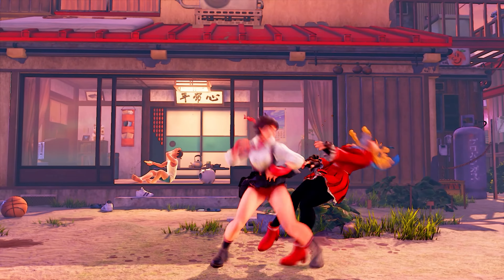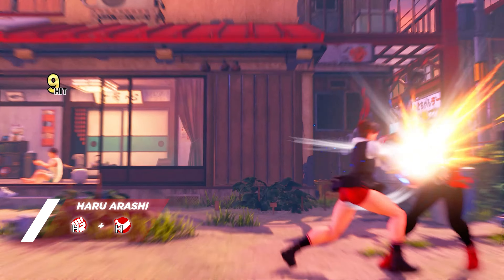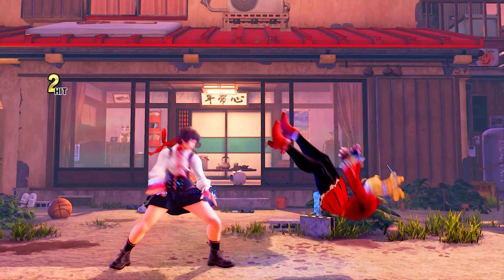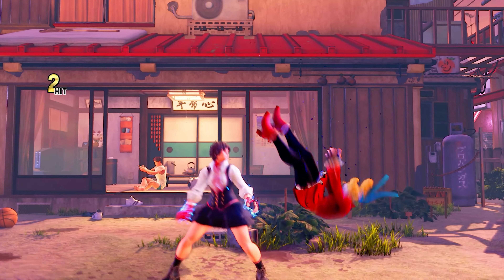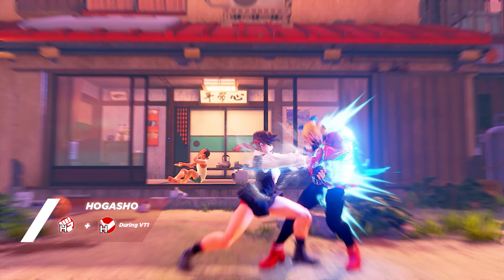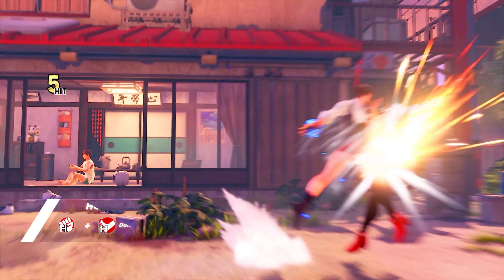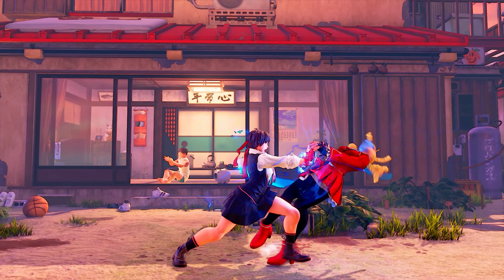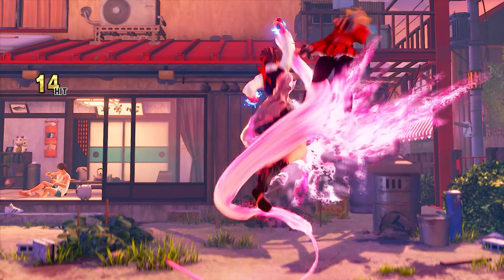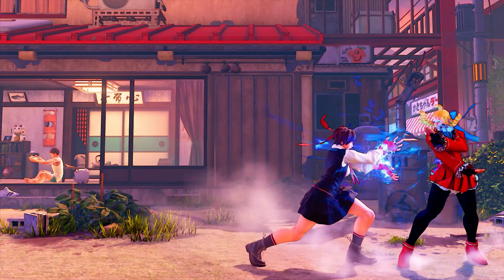The go-to V-Trigger pick for Sakura is her V-Trigger 1, Haru Hayate. This amplifies Sakura's regular Hadouken and Tengyo Hadouken, making them function similarly to the EX versions. V-Trigger 1 also gives Sakura access to a new move called Hogasho, a prevalent combo starter and pressure tool. Combining Hogasho with the boosted projectiles helps strengthen Sakura's overall pressure game and gives her fun combos, especially in the corner. This is the safer and more consistent V-Trigger from her two choices.